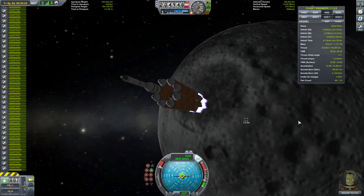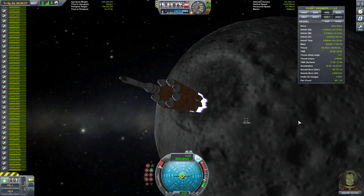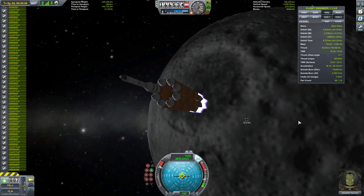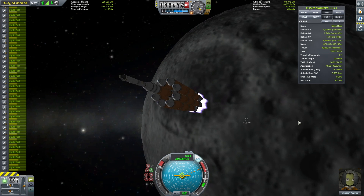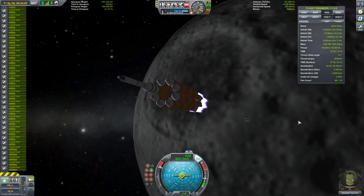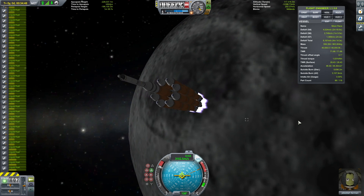I think it took about three tries to get it perfect. To do multiple tries, you can do multiple quick saves. A regular quick save is F5. If you want to do more than one, hit Alt+F5 to save one, and then Alt+F9 to reload it.